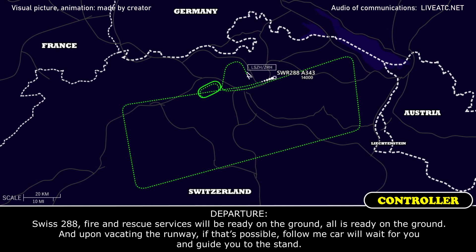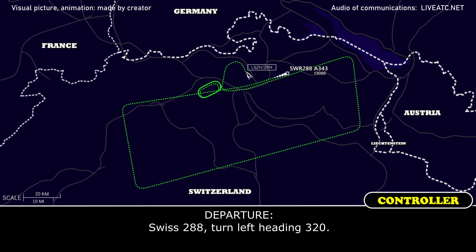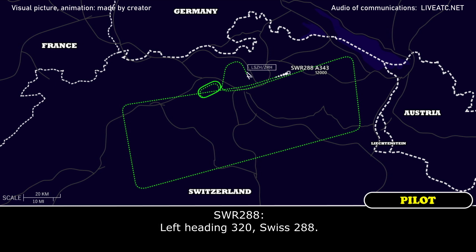Swiss 288, fire and rescue services are ready on ground. Upon vacating the runway if possible, a follow-me car will wait for you and guide you to the stand. Perfect, thank you for 288. With 288, turn left heading 320. Left heading 320, Swiss 288.